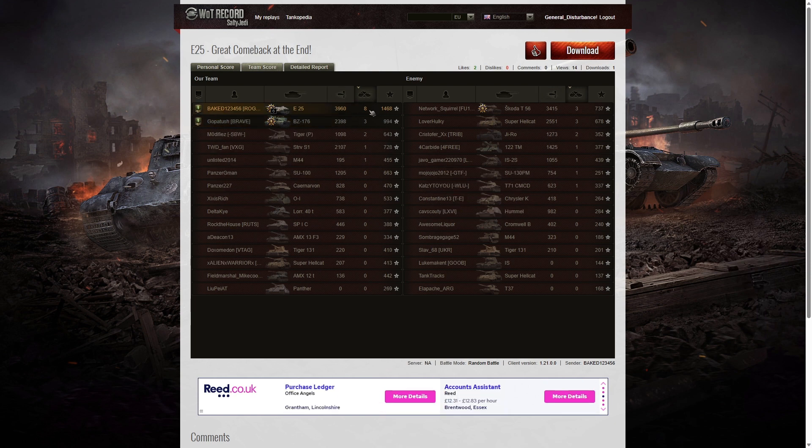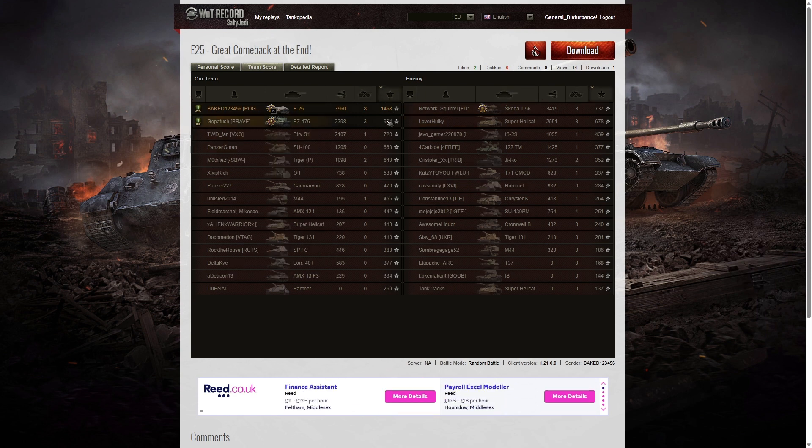When it came to kills, Baked got eight — he carried the team because all of his teammates' kills combined couldn't match his. Three kills went to the BZ-176, and the Skoda T-56 and Super Hellcat also had three apiece. For base XP, he topped that column too: 1,468 XP to Baked, 994 to the BZ-176, and 737 to the Skoda T-56 who played rather well — although outmatched on this occasion by a tier 7 tank. That tier 7 status gave him a 10% XP bonus every time he hit a tier 8 opponent.